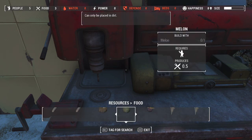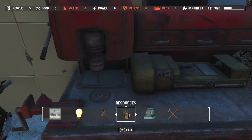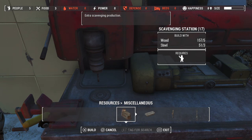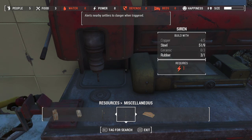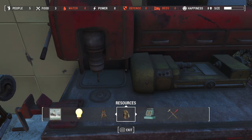In build mode, you push up and down on your d-pad to get in and out of different menus. For instance, this is the resource category — you can see there's power, water, and food. Press up once and you get food, water, and miscellaneous. Miscellaneous is important — that's extra scavenging production, meaning you've got people out there scavenging stuff for you. There's also a bell for rounding everybody up, a siren for warning people when trouble's happening, and a quick travel map so you fast travel to wherever you place it in your settlement.